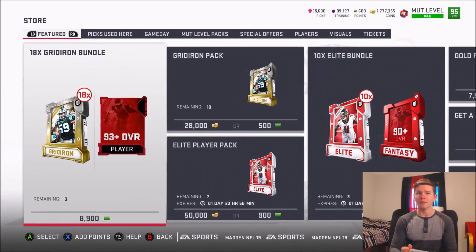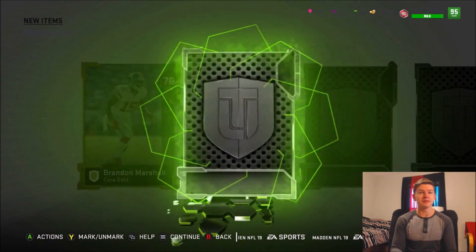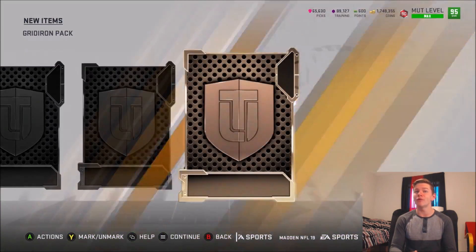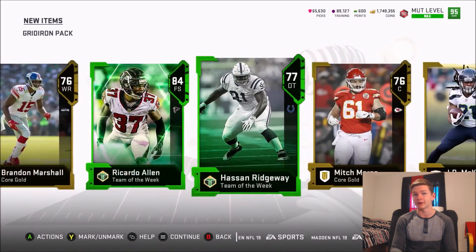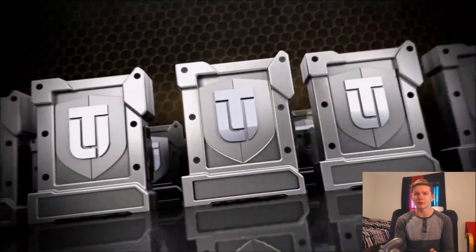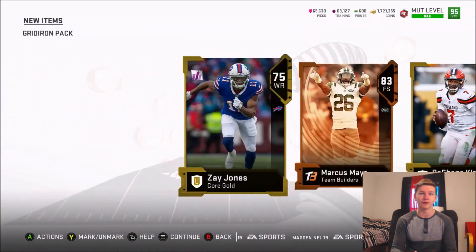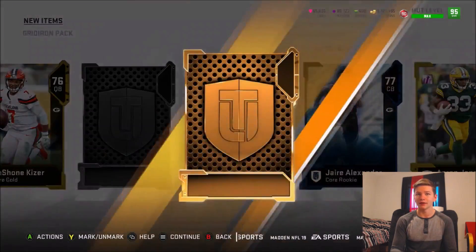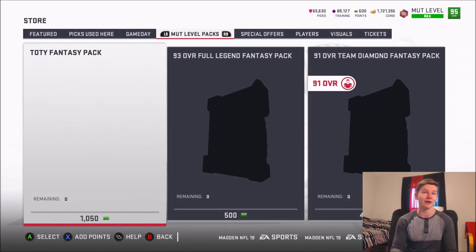Let's open some Gridiron packs. These give you a bunch of silver and gold players — we get a 76 overall, a high Team of the Week elite 84 Ricardo Allen, and a bunch of golds. That was 28,000 coins and I'm not the biggest fan of Gridiron packs. We'll do another one — we get a 73 overall Marcus May and that's it. One elite per pack and the rest is gold.